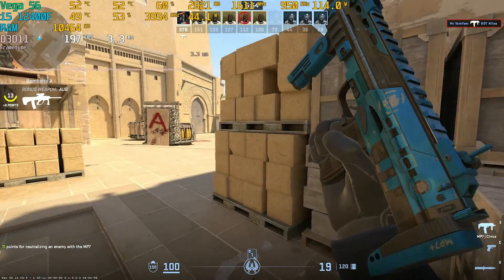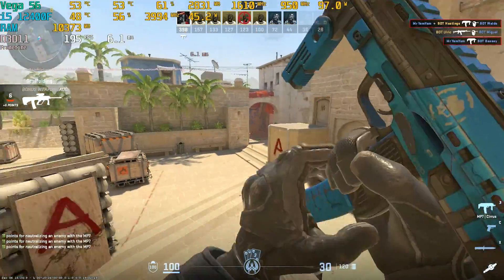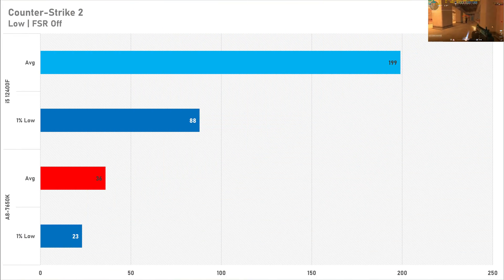Counter-Strike 2 is one of the more CPU-bound titles I've tested, and that stays true today. Set to the low preset with FSR disabled, the 7650K got 36 FPS on average with a 1% low of 23 — which isn't really playable for a competitive shooter where you want at least 120 frames. Switching to a modern CPU like the i5-12400F sees a massive 453% increase, getting 199 FPS on average with a 1% low of 88 FPS. I know which CPU I'd take here.